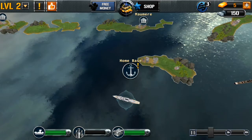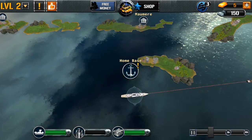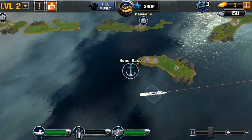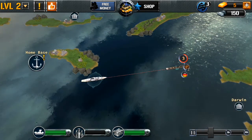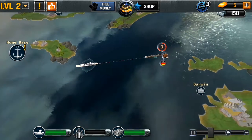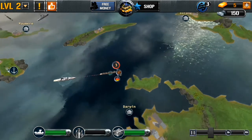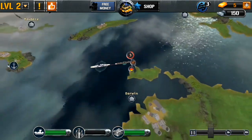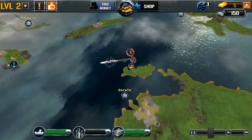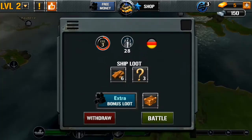There's our home base with the anchor. The map is quite big — you look around and click on targets. That's an enemy cruiser, so we click on it and the ship heads towards it. There are a lot of enemy ships up there. You can see the differentiation between the ships, and here we go — another battle happening.